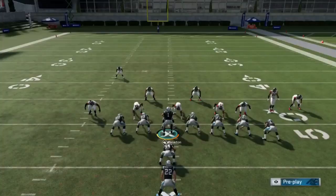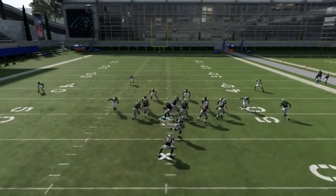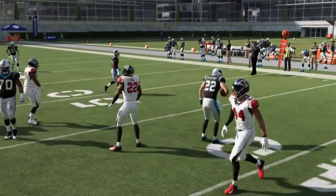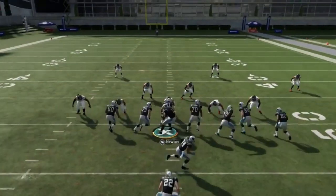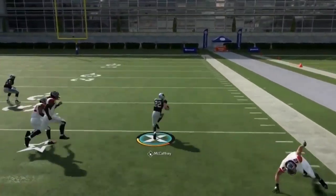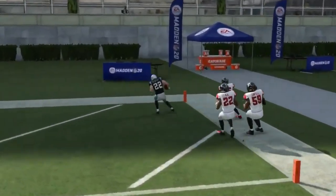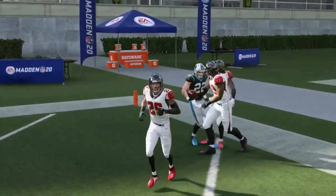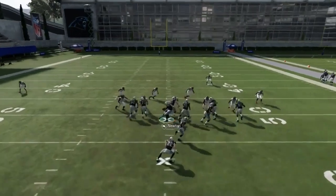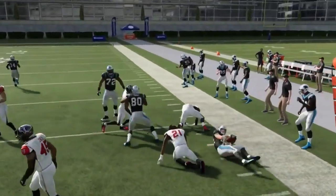Next up, we got the halfback toss. Toss plays are kind of cheesy, so they limit adjustments sometimes. But typically just running this play stock is a pretty good setup — speed to the edge is all you really need. You lean back, make a dude miss, and you're taking the toss play to the house. That's why they limit the amount of adjustments you can make on a lot of toss plays. You can run it as is without any motions, but motioning out that tight end can help.